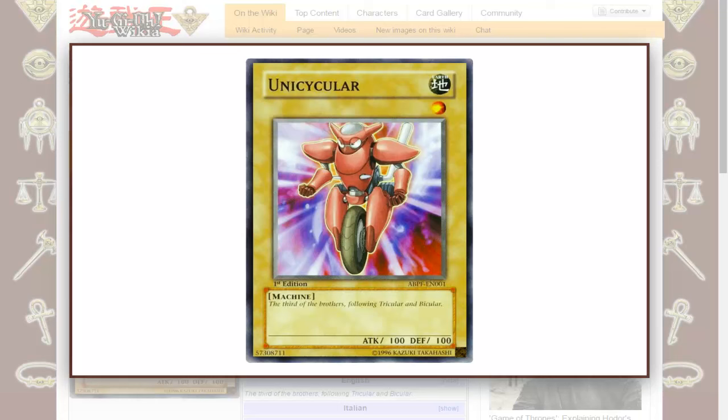Let's talk about Unicycler. Unicycler is a Machine-type Earth attribute monster. It is Level 1, with 100 ATK and 100 DEF. It's a unicycle with eyes and arms, pretty much. There's not much else to say about it, except that it just isn't very good.